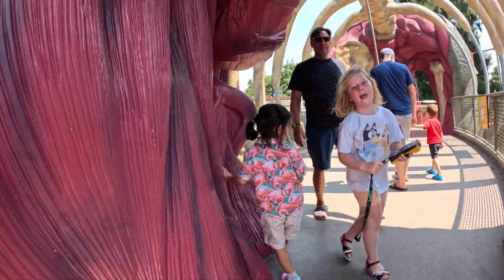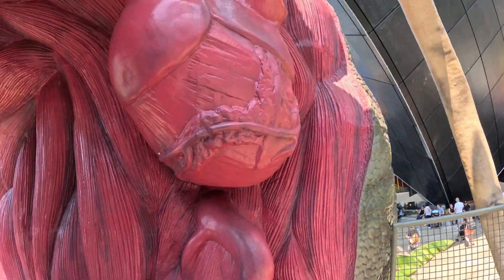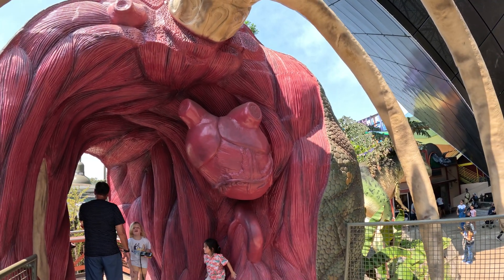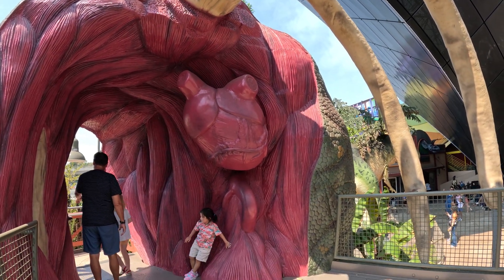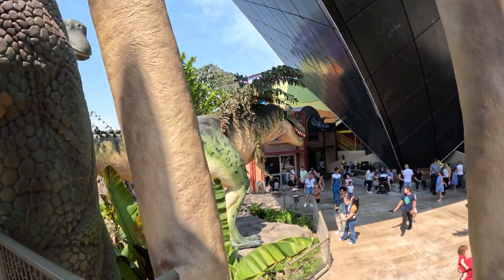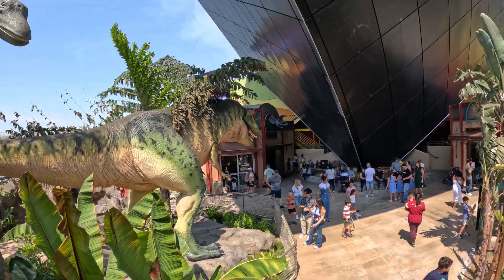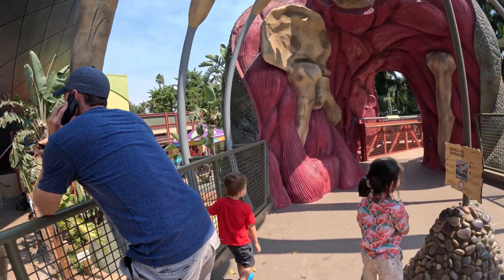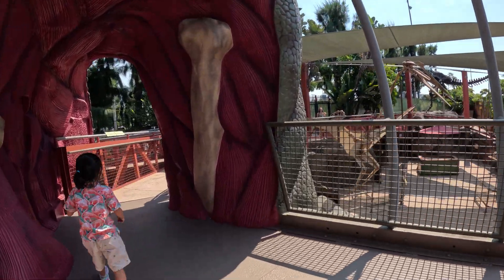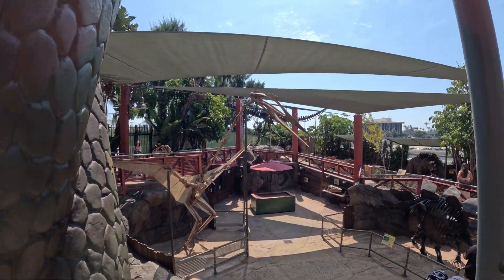We're inside his stomach right now, maybe. This is like his big heart up there. Look at that big dinosaur heart. Boom, boom, boom. Here, we'll look back at the T-Rex over here. There's a field office in the back with a nice little stegosaurus head on it. We've got some big weaved dinosaurs back there.